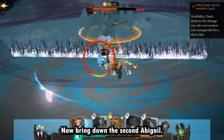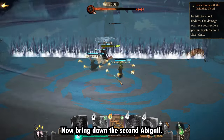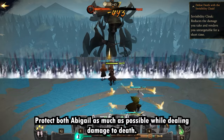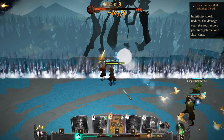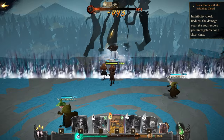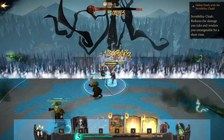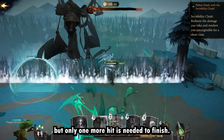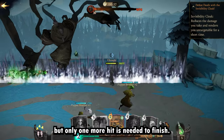Now bring down the second Abigail and protect both Abigails as much as possible while dealing damage. They are defeated, but only one more hit is needed to finish off the Inferi.